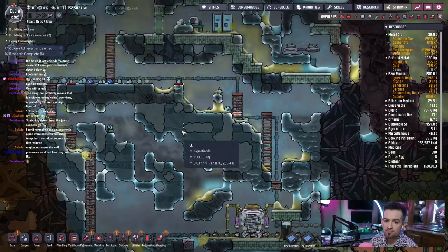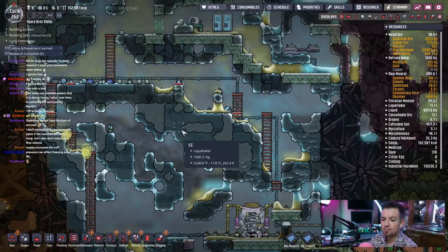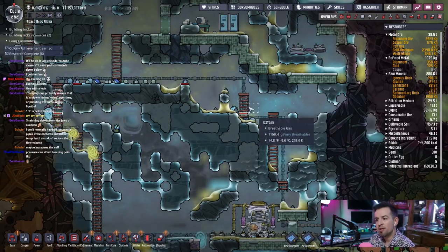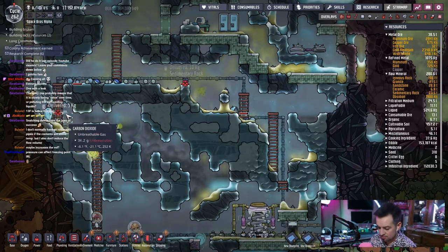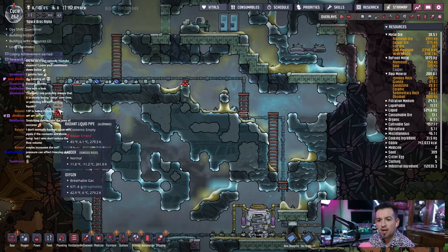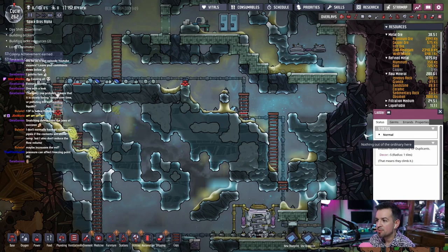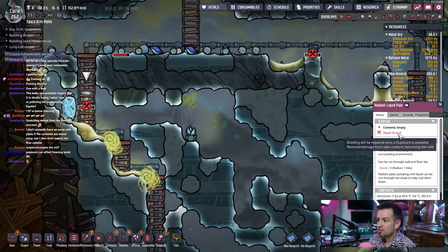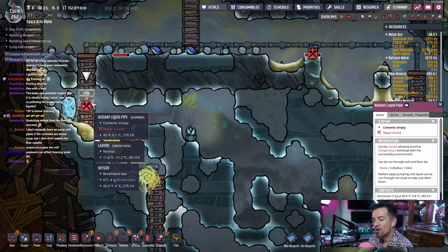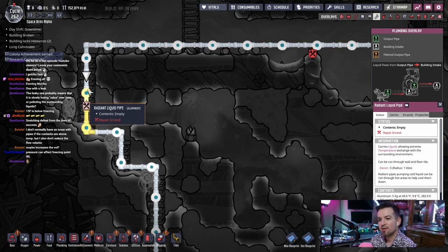Pressure can affect freezing points. What's the pressure in here? Pressure in here is fine. Look, here we go — repair air. Let me see what it says. Building received damage from pipe contents becoming too cold. Even though I don't believe it. 44 degrees, 66 degrees.